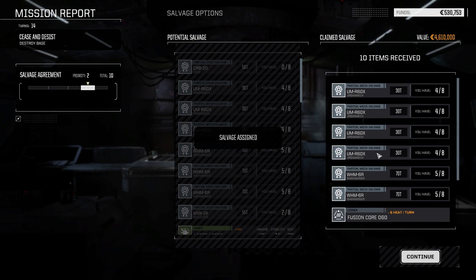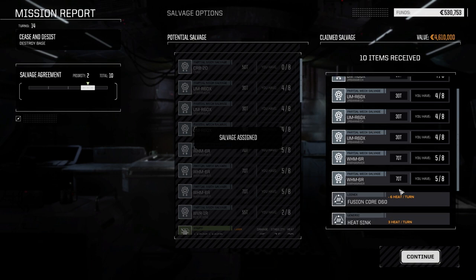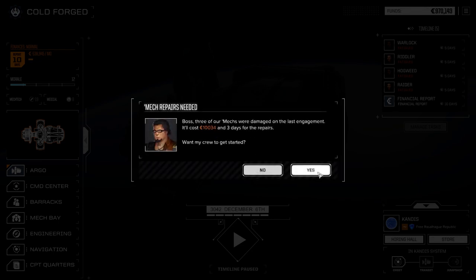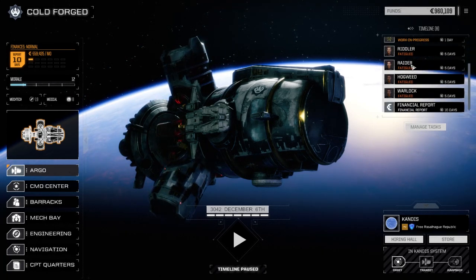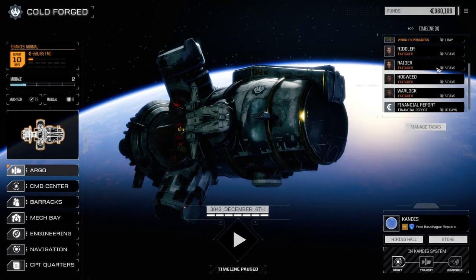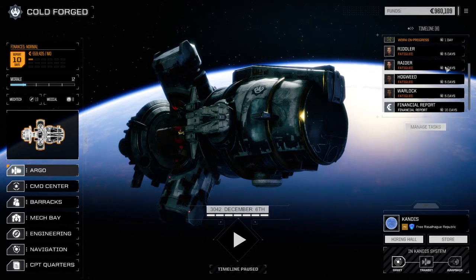One, two, three, four parts. We've got another Urbanmech too, guys, so we're really close to having our lance of Cattlemasters and Urbanmechs. We've got a light fusion core — that's about it. There it is folks: a Warhammer 6R and an Urbanmech. 10,000 in repairs, which is nothing — we made some really good coin on this. We should be able to pull off at least two more missions before the end of the month, so having the second lance in play is really making everything profitable. As long as we pull off missions that are at our capability, we'll easily be able to make our financial report and get a lot of good stuff.